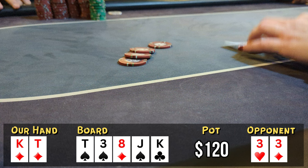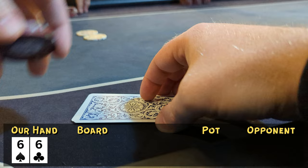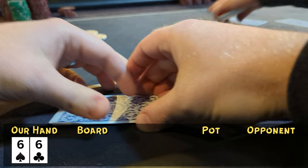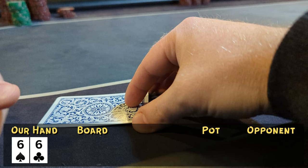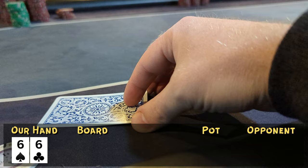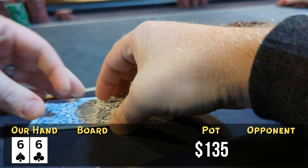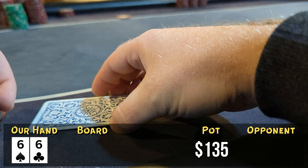Looking down at two black sixes on the button. We call a $15 raise from under the gun, just set mining, but then the big blind bumps it up to $45. Do we have a deep enough stack to set mine here for $45? Obviously we do not — this is a terrible call. It's made a little less bad by the fact that the initial raiser has already called. Eventually we put the money in and call. The flop comes down with no sixes — unimportant. We see a bet and a re-raise, so obviously we're out. It ends up one player had pocket kings and the other had ace-five suited and flopped an ace. Not getting anything going.